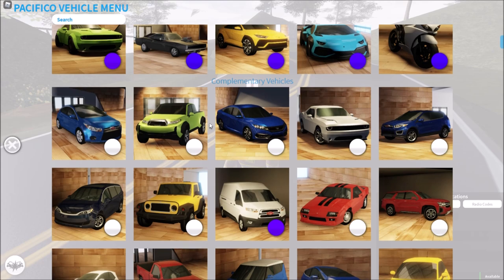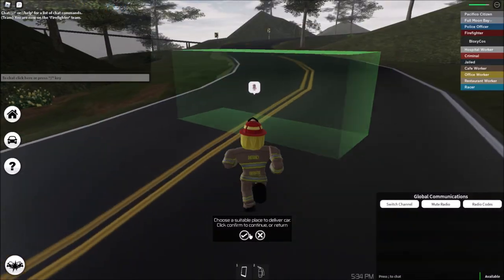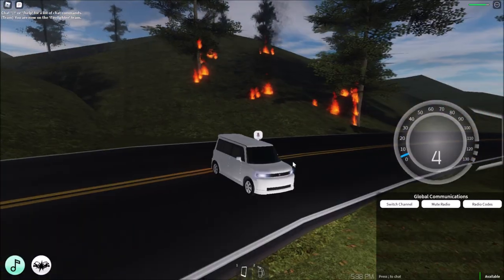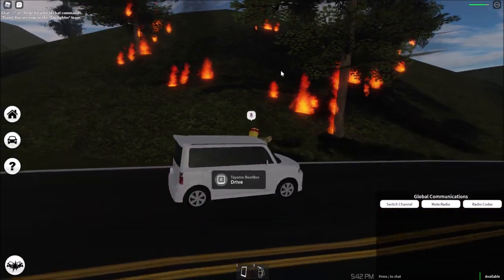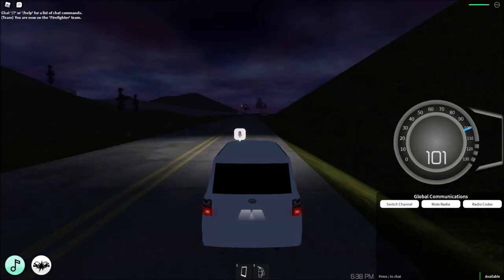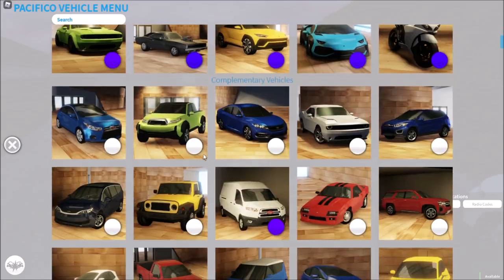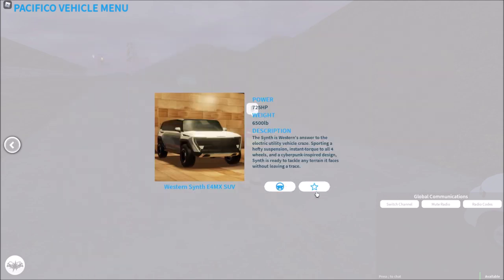Next up we've got new cars, of course, and there's a lot of them. Complementary vehicle right here — Tayama Beatbox — yeah it is. This is the new one, it's very blocky. The Tayama Beatbox does 101 miles an hour — not very fast.